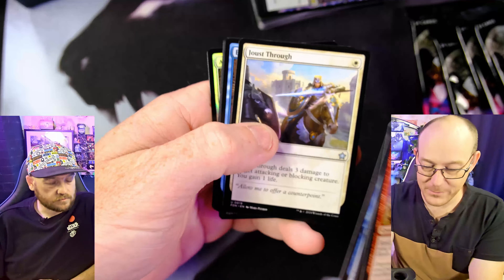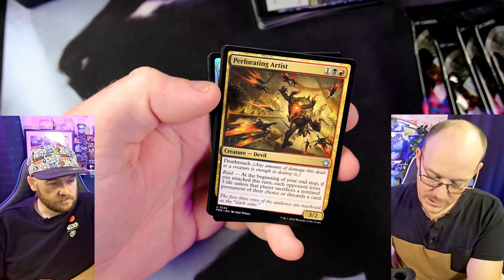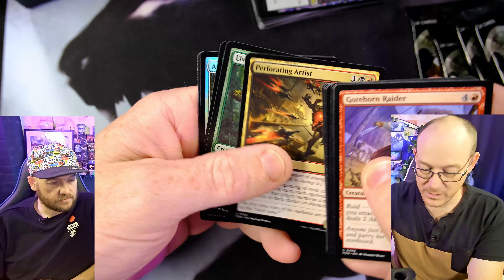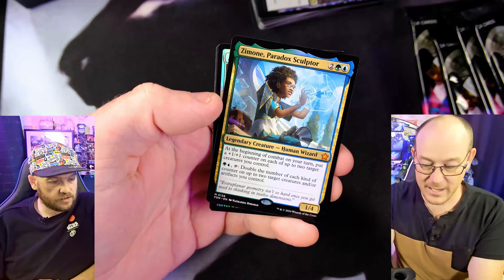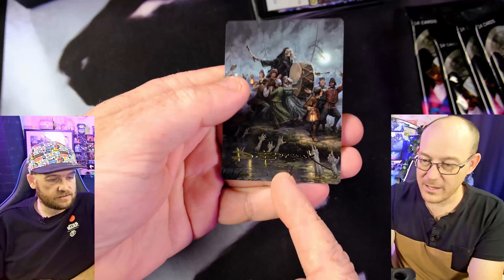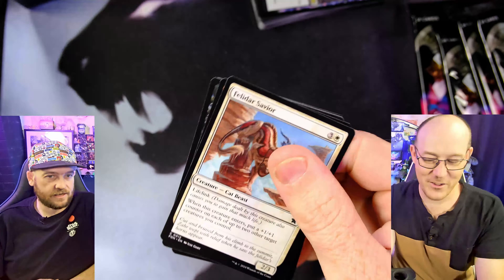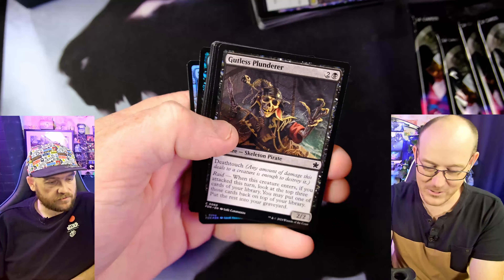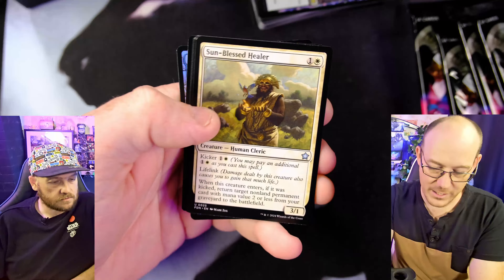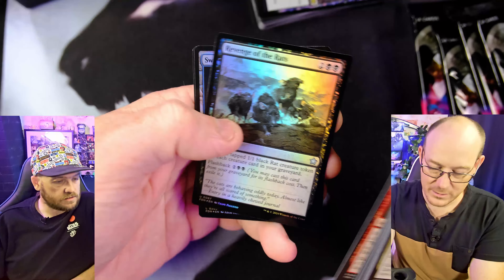Heir Apparent — getting a few of those, that's cool. Oh, death touch, 3/2. At the beginning of combat if you attack this turn, each opponent loses three life unless they sacrifice a non-land permanent. That's actually not bad, that's playable. Elvish Archdruid — old school. Oh, Zemone! And that's Blasphemous Act in the alternate art with the gold. We already call it Blasphemous Act. Plunderer, Twins, Thespians. Oh, Kellan! Kellan — cool. Revenge of the Rats.